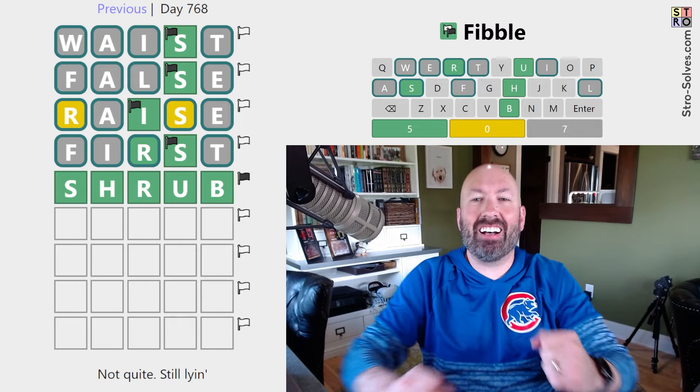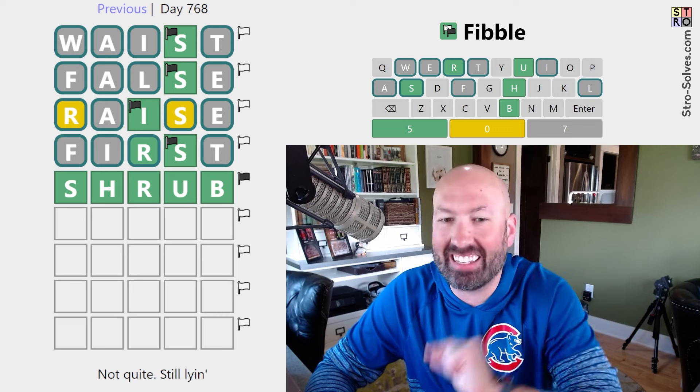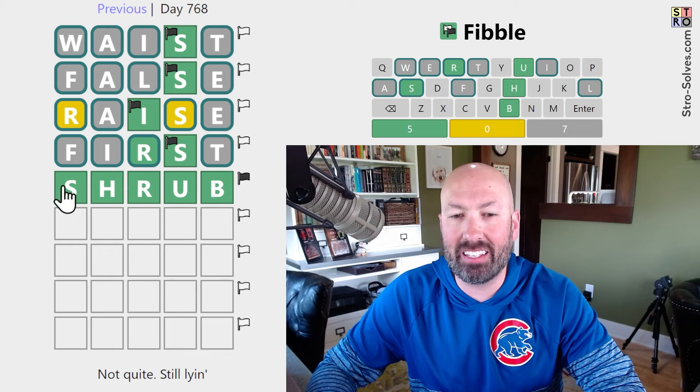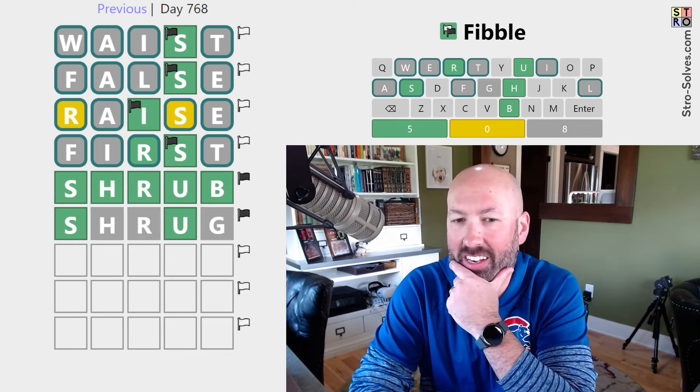We could do maybe SHRUB. Seems reasonable. Oh! This doesn't happen very often. So we got five greens, but we did not get the answer. And it says 'not quite, still lying at the bottom.' So basically one of them is a lie - it's gonna be SHRUG, isn't it? Shrug? Oh, it's not...